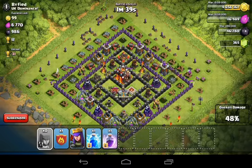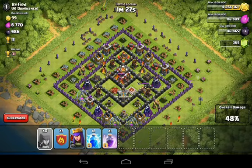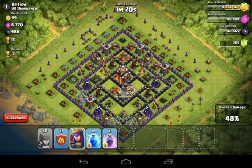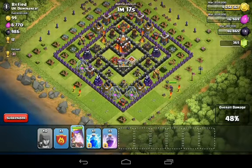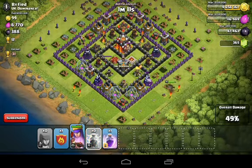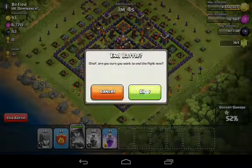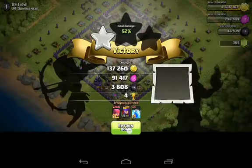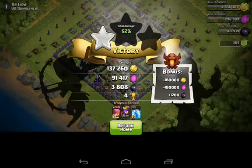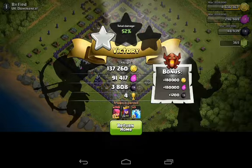You don't want to be using balloons or BARCH if you're farming dark elixir. You could bring maybe four minions to kill ground skeleton traps or handle giants in the clan castle. We deploy the queen and she takes that dark elixir storage. I drop a lightning spell on the dark elixir drill just because I can — then activate the queen's ability. She hits a wall, so we end it: 3,808 dark elixir plus 1,200 bonus for a sweet 5,000 dark elixir total.